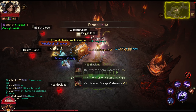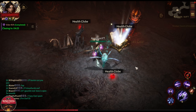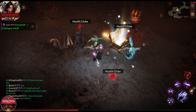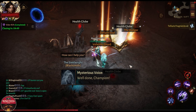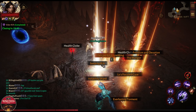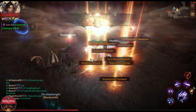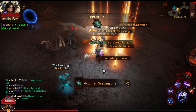The boss is dead and we do have a white beam — nice! Let's see what I get. I am seeing... that's a Seeping Bile, which is what I end up getting here, two out of five stars.